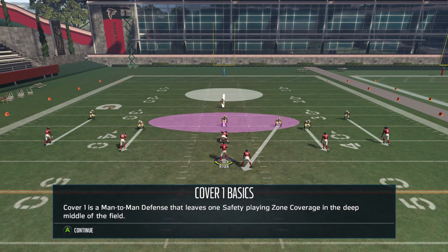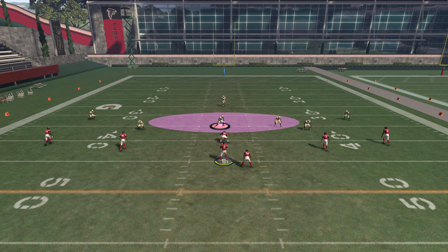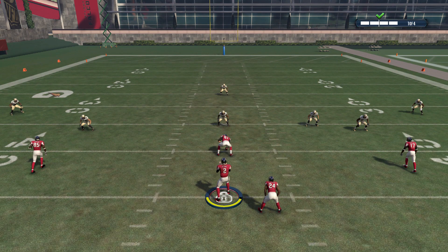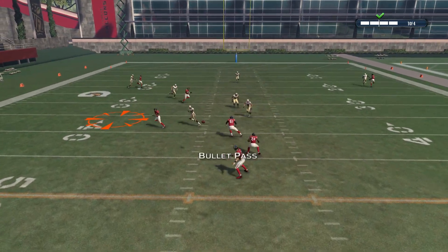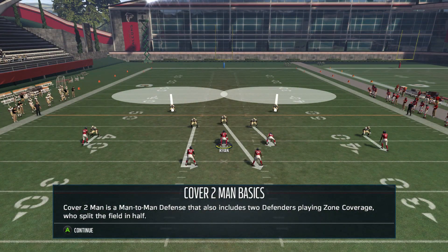Once you beat cover three, you'll notice cover one man is a very similar look — one safety up high and then the CBs on the outside in a similar position. You're going to want to use a slightly different concept and know that there's a defender in the middle who can be on a hook zone or a QB spy. Cover three and cover one man are very similar, and those are the two things you'll have to look out for when you see that look.